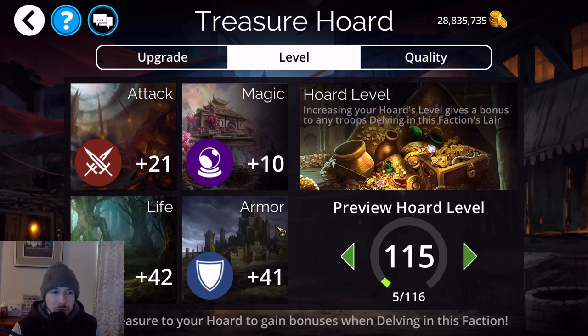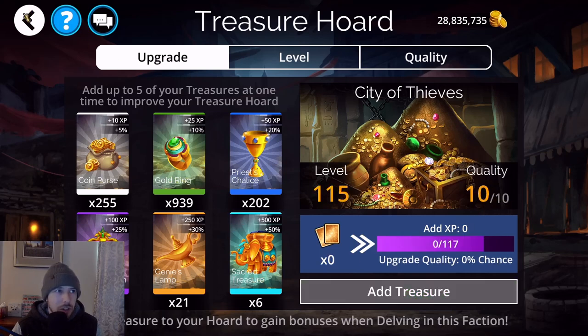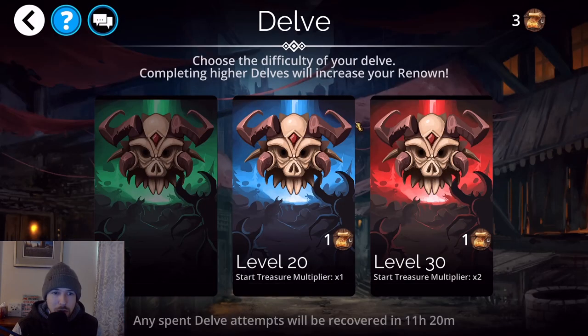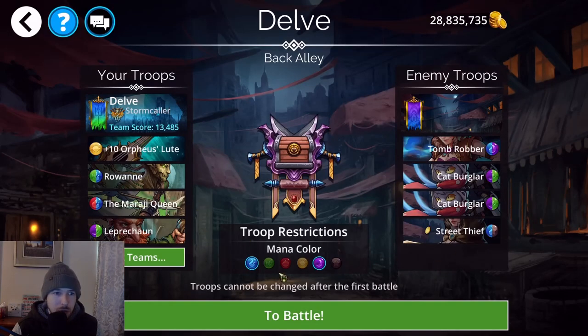Level just boosts your troop stats. You use these Sacred Treasure cards, add treasure, pay gold, and see the quality rise. Now let me do a clean delve run so you can see what's going on and what souls you get from here.